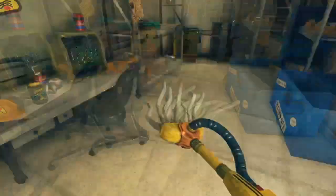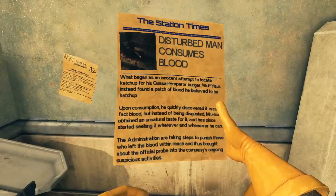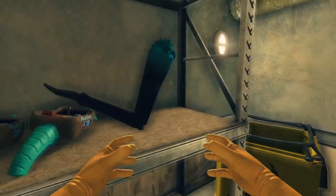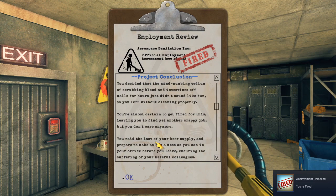After punching out, you'll be taken to the office. In this place you can check your completion rate, read reports of what happened, collect items from your janitor's trunk, etc. Your office should remain the same throughout your career, unless you get fired. This happens when you get a below 70% completion rate on a level — it'll just reset your office back to default.